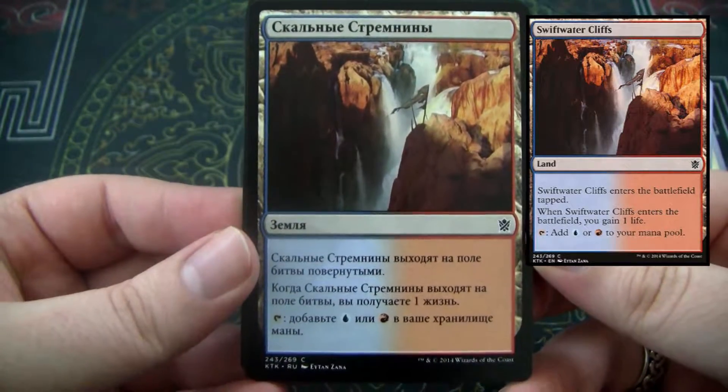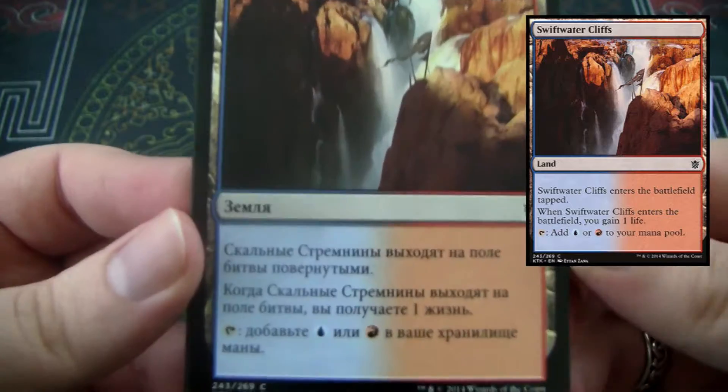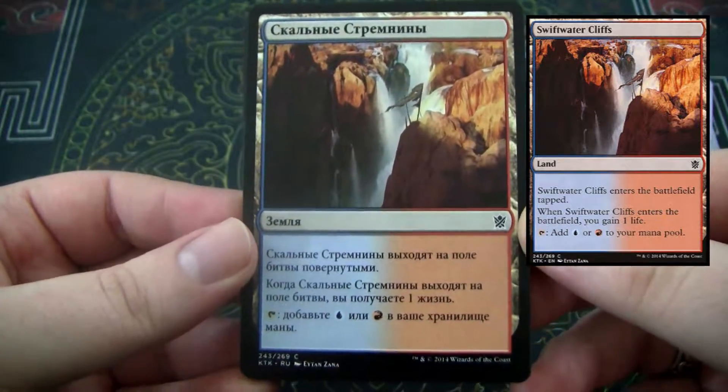Alright. It's one of the dual lands — when it comes into play, tapped, you gain one life, and it adds blue or red. That's pretty cool Russian script. Kind of cool.